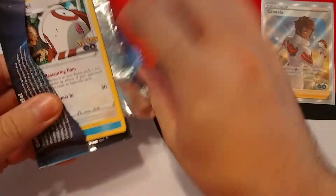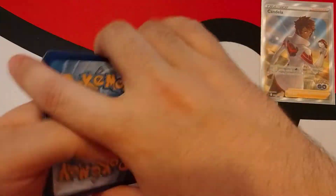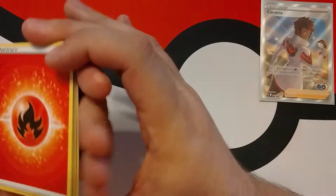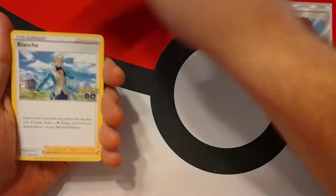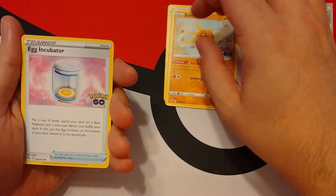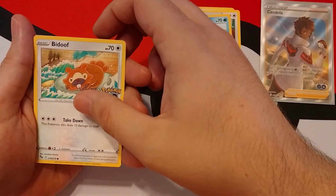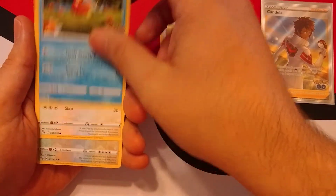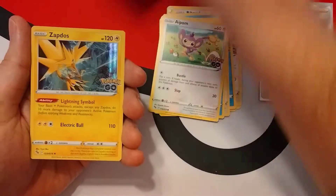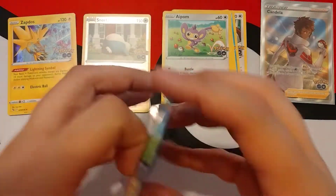First pack — we can give you guys the code cards too because we don't use those. We're still looking for a Ditto. Oh, reverse Snorlax and Zapdos! I think the card I want to pull the most is probably the gold Mewtwo.